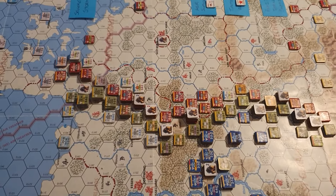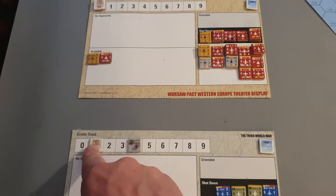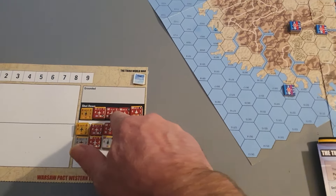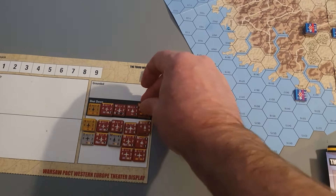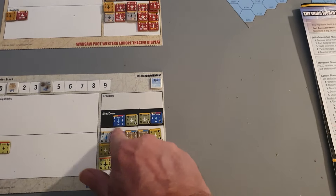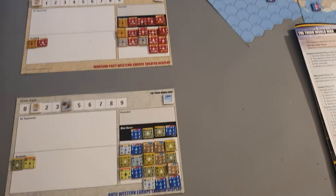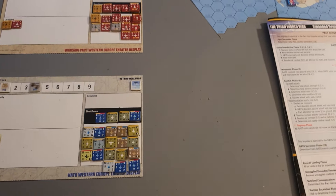It started off with the Warsaw Pact giving us a right good pounding. They managed to destroy four aircraft on the runway but only got one crater, which isn't so good. They did lose quite a lot of fighters, mainly in air superiority roles, which is going to be bad for them — mainly because of the superiority of the NATO fighters. I don't think either side put up enough air superiority; both ran out of cover as the turn progressed.